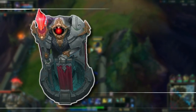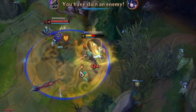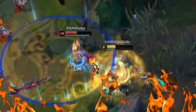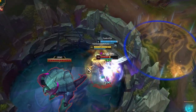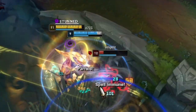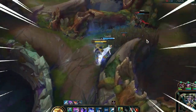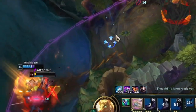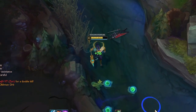Not only does ganking get better, but even tower diving becomes viable with Nasus after unlocking the ultimate. Press R and dive straight in. Even if it hurts a bit, you can get out and then chase down your target. The raid boss mentality kicks in — you run around and delete anything that gets near you.